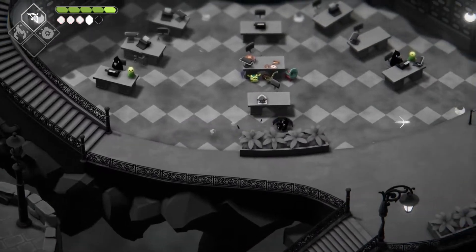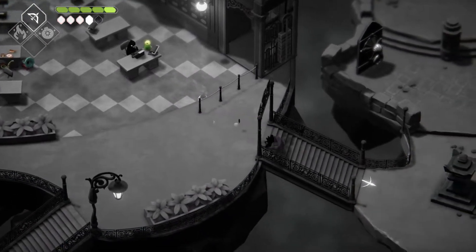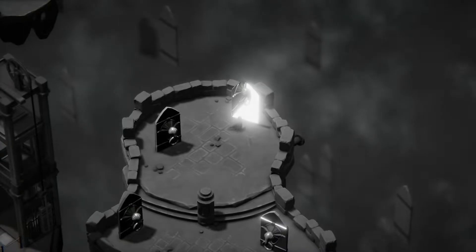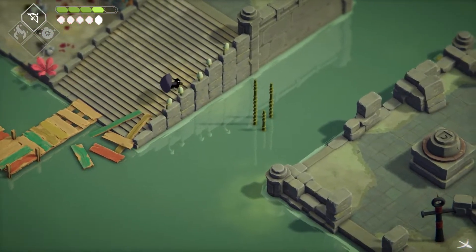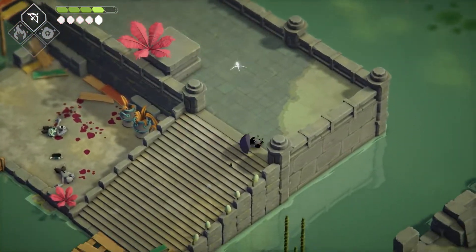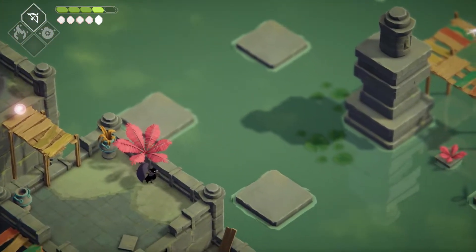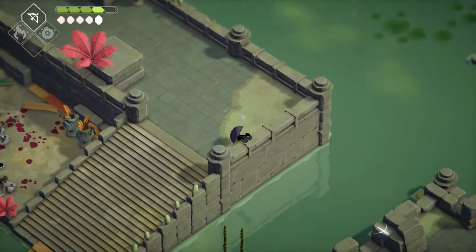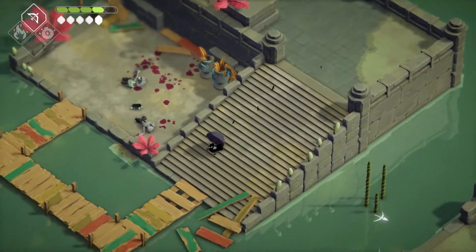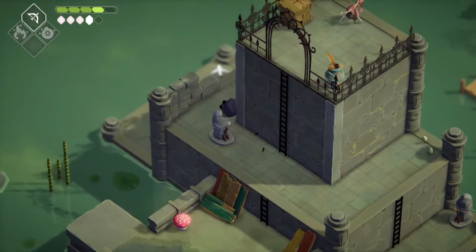First thing we're going to do is head back because I did forget one quick thing. I love how my desk looks so far. We need to go back to the Flooded Fortress — there was one other sewer grate I need to get to. I just noticed something over here while looking around trying to find the grate. There seems to be a moon thing here, which I'm wondering what that could be.